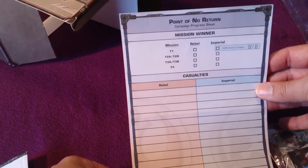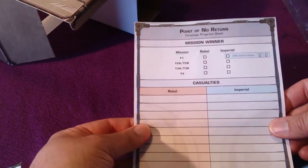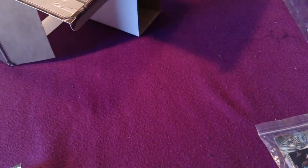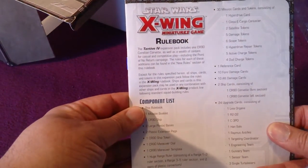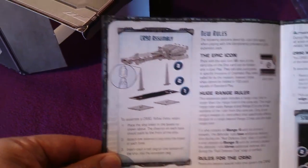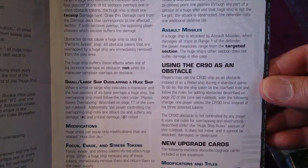We get a mission sheet for the campaign — it's double-sided but it's the same on both sides. I think you have permission to photocopy it for personal use. We have a rulebook with all the components — this tells us all the tokens, how to deal with damage, how it attacks, how to assemble it, how it moves, and so on. You can even use it as an obstacle, that is terrain, in ordinary dogfights.